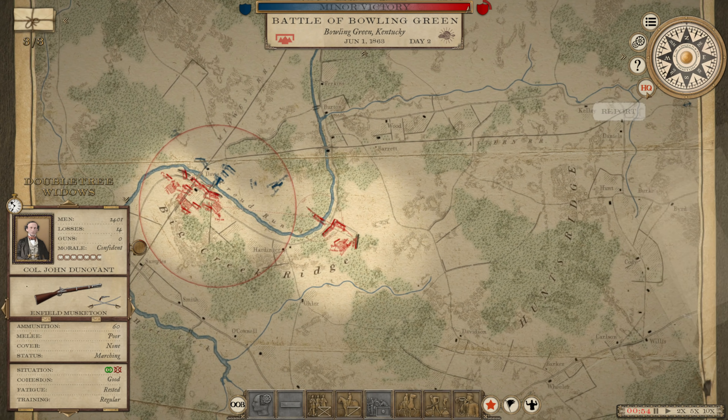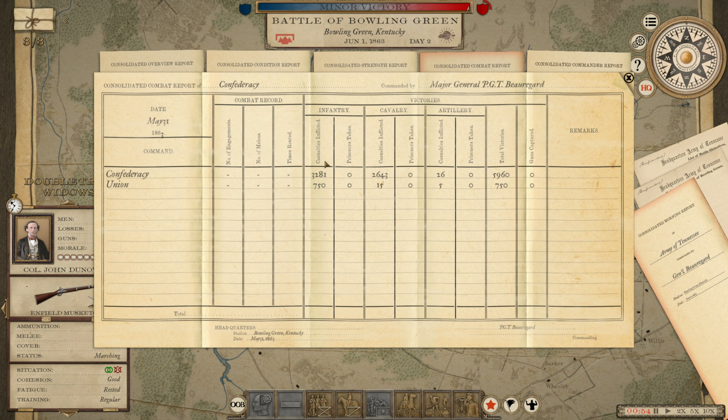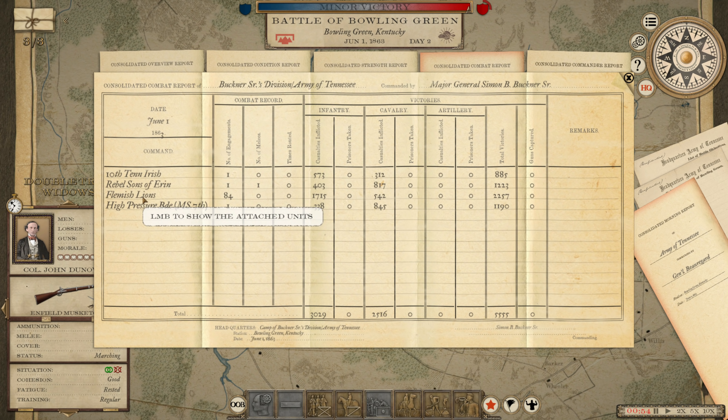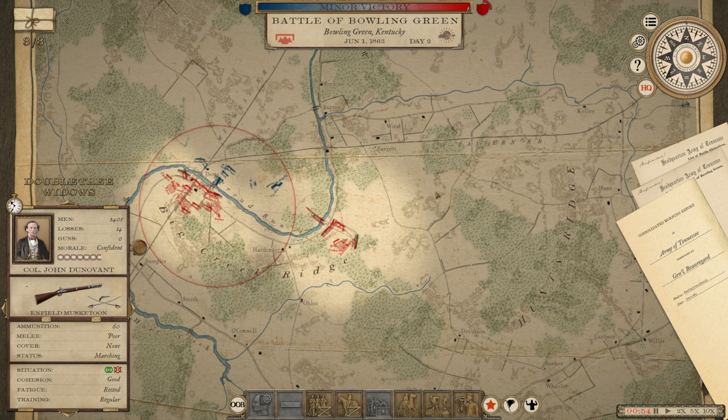Let's see the specifics. 2% casualties to us versus 24% for him. Looking at the combat report: 750 casualties inflicted on us versus over 6,000 we inflicted. Buckner's division inflicted almost all of those. Flemish Lions alone inflicted 2,200 casualties. High Pressure inflicted 1,200, Rebel Sons of Aaron 1,200, 10th Tennessee Irish 900. That is amazing — well done, boys.